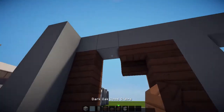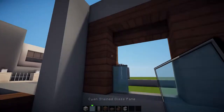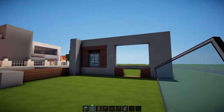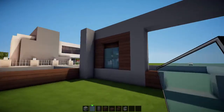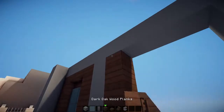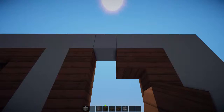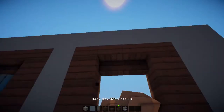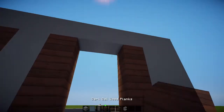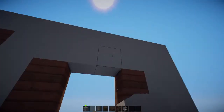Then dark oak wood — upside down stairs — and then some cyan stained clay glass panes, which I think look really quite nice with the whole look of the building. Just fill this in for now. I think we've gone one too high, so we'll remove that and bring it down.